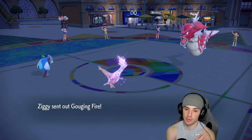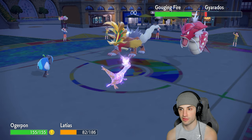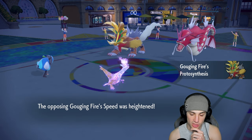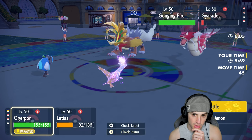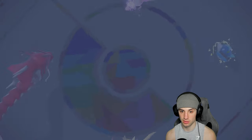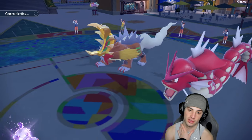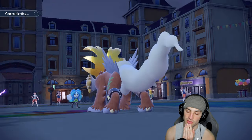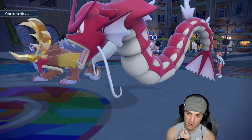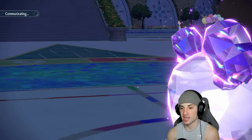A Follow Me and Tailwind play is probably our best bet here, especially with Gouging Fire running Booster Energy — we really don't want to deal with that. I still have Glimora. Follow Me and Tailwind, let's get speed back on the field. If I can get the speed advantage, I can get rid of Gyarados and have Glimora clean up.